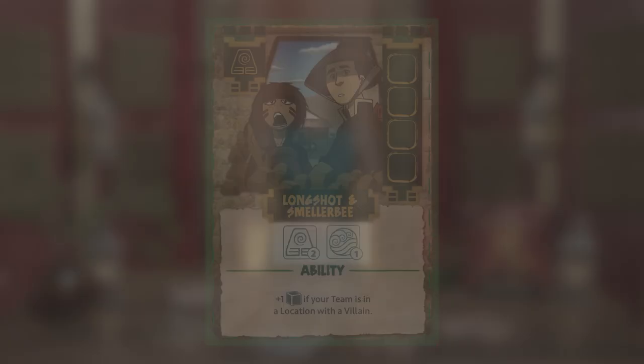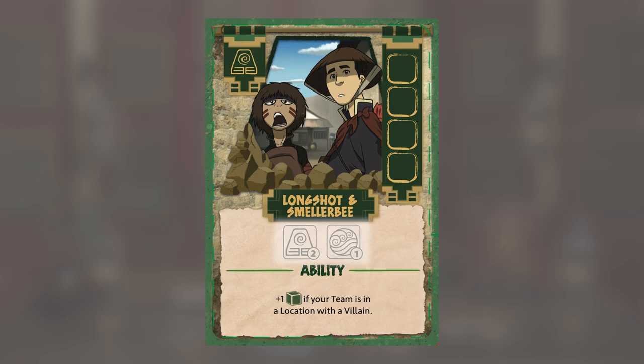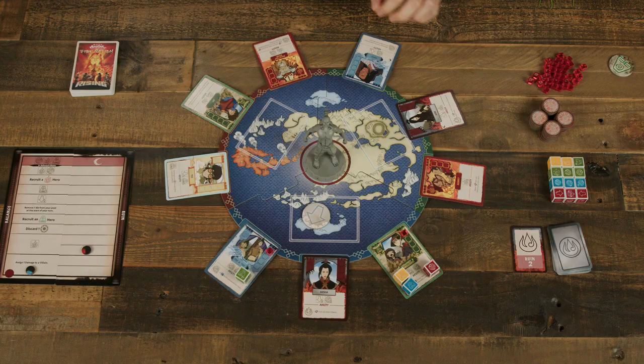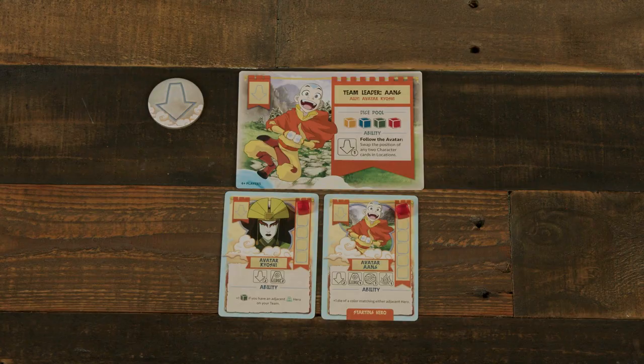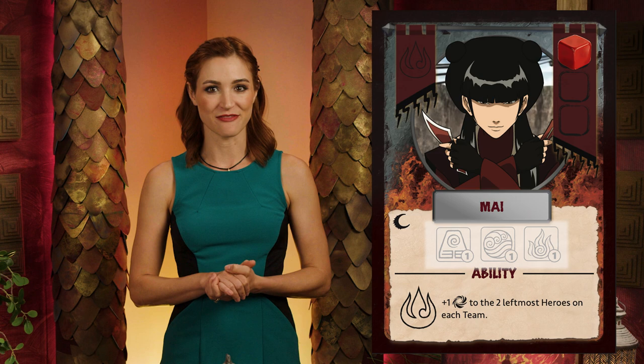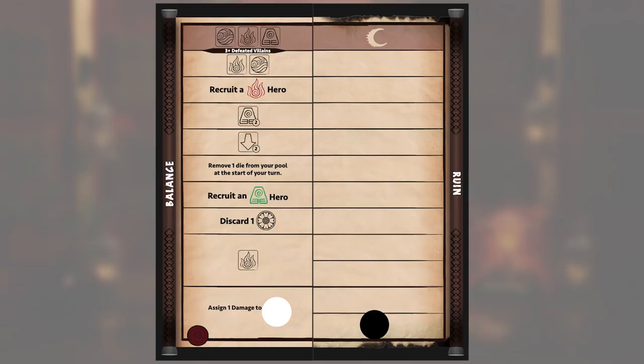Dice can be assigned to hero cards to recruit them, villain cards to damage them, the balance track to advance it, or final battle cards to defeat them. Once the player has assigned or discarded their final die, resolve the hero dice: first recruit any heroes who have all their symbols matched. They're added to the player's team on either the left or right of the row, and all damage counters are removed. Then add damage to any villains with all their symbols matched — one damage counter per complete set. The active player gains one Pysho token for each damage counter added, moved, or reassigned. Advance the balance track up to one space if the assigned dice match the track's next space. Once either the Balance or Ruin marker reaches the top of its track, the Day of the Black Sun will occur.